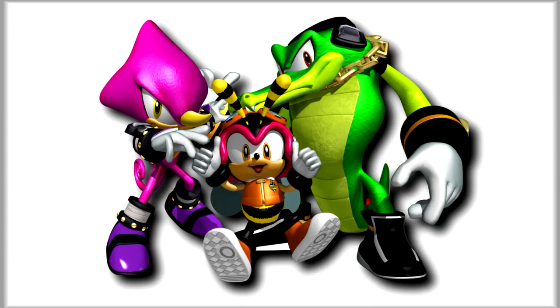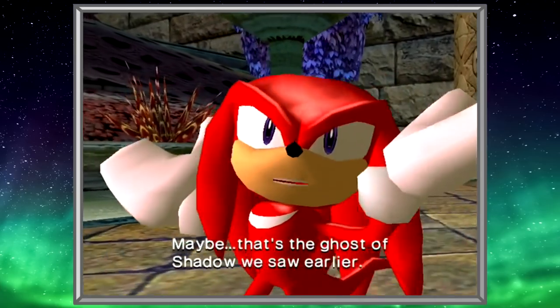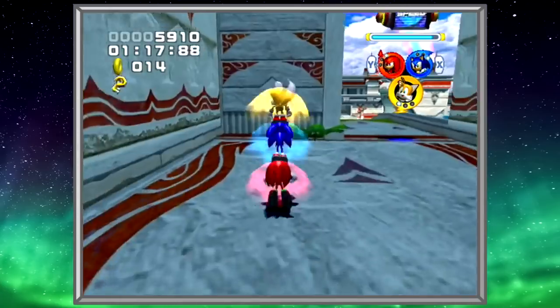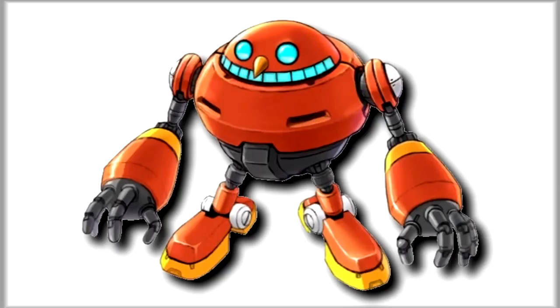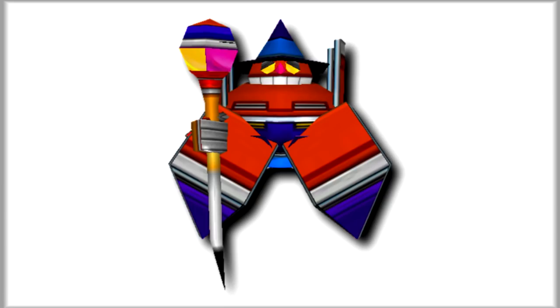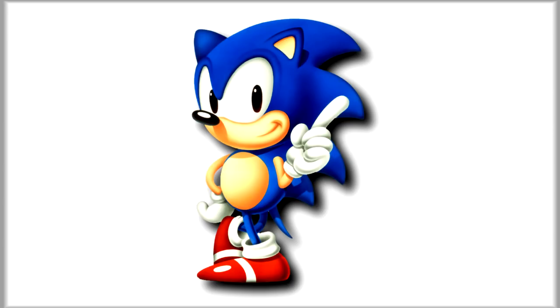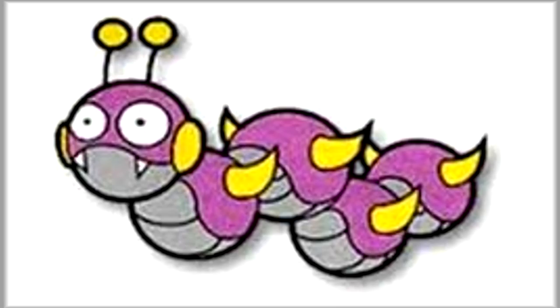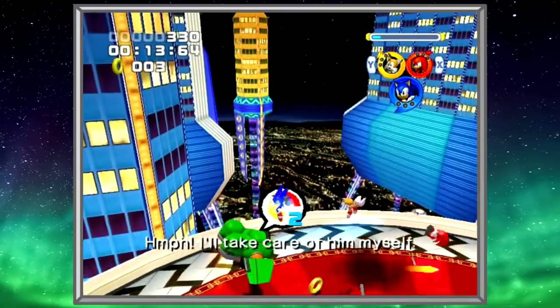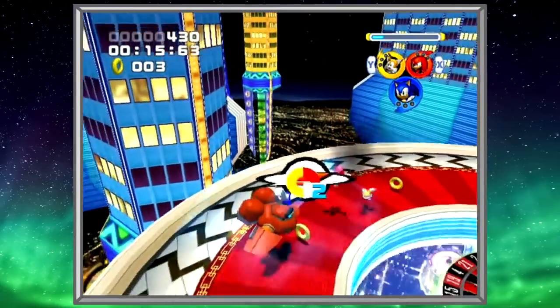Character designs are largely unchanged from the Adventure games, and while the character models don't look quite as good as they did in Adventure 2 or Adventure DX, they still look nice during gameplay. Enemy designs, meanwhile, have changed quite a bit. The animal-shaped badniks of past games are gone, replaced by a new cast of robot baddies. While fans of the classics may miss their Motobugs and caterpillars, these new enemies are sufficiently cartoony to fit into the Sonic universe, and they make sense given the new combat system.